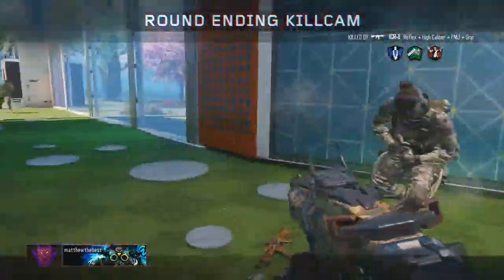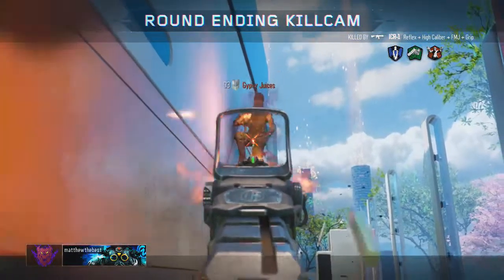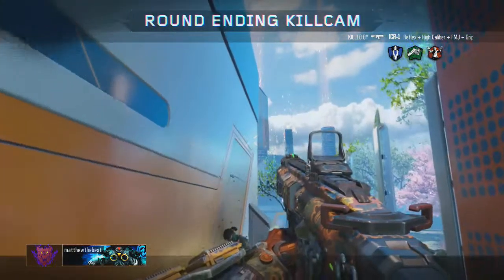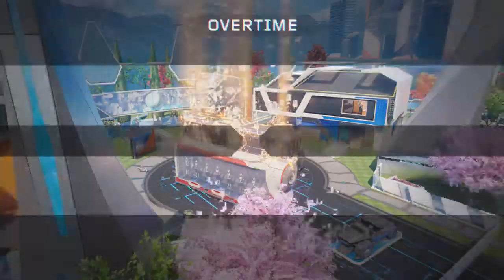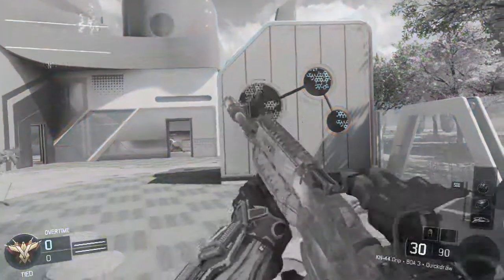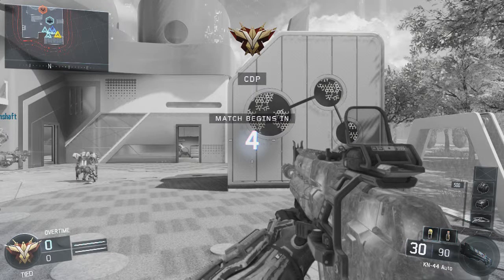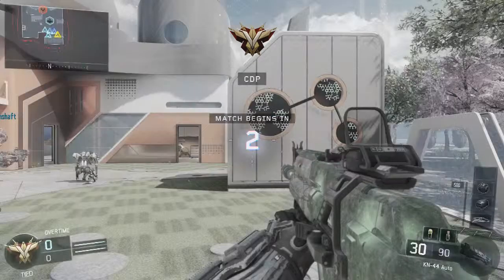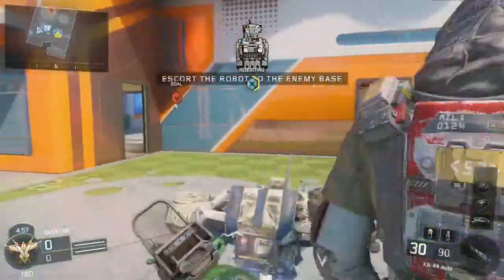That's something every single Call of Duty has had an issue with, and it's something that's extremely difficult in the algorithm — I personally have no idea how they even get it to do what it does now, let alone how to fix it. But something needs to be fixed, especially in Domination and Safeguard. It's like Capture the Flag — you can't really flip the spawns — and in Safeguard you just get your shit pushed in if you're on the bad team.